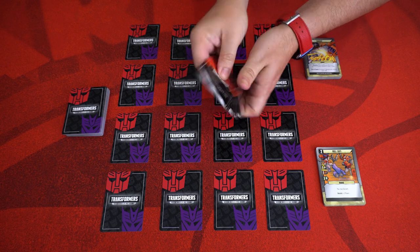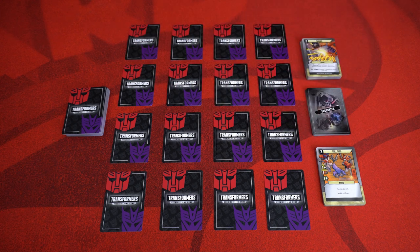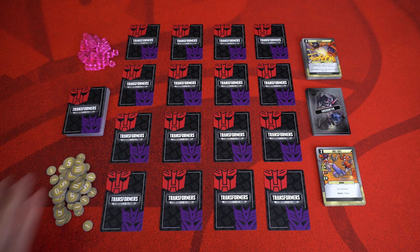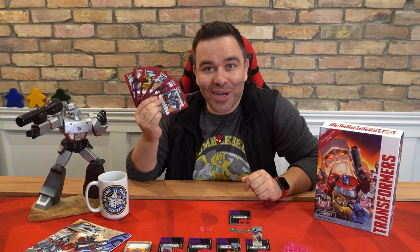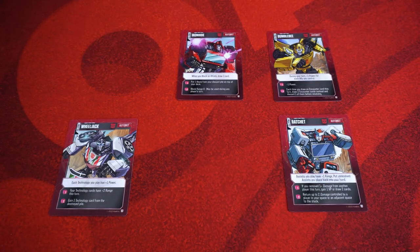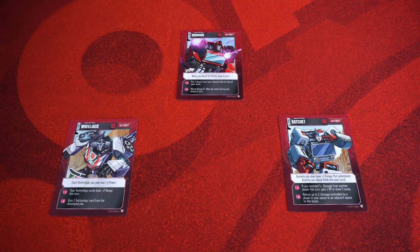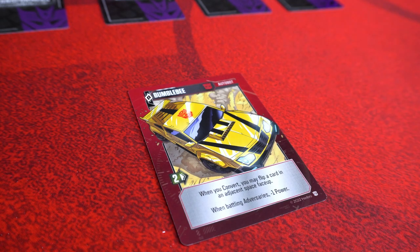Take all the energon cubes and victory point tokens, and place them in easy reach of all players to form your supply. Now that the play area is all set up, it's time to select an Autobot. Each player is free to select whichever Autobot they want to play with, or they can be dealt out randomly. Once you have your Autobot selected, place it in front of you, alt side up — that's the side that looks like a car.